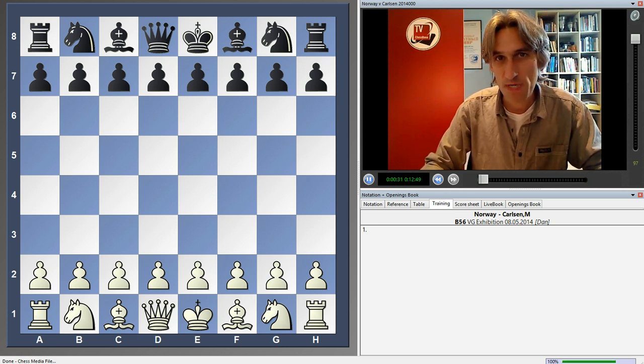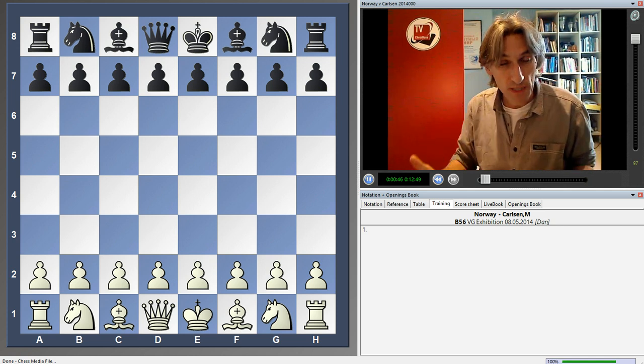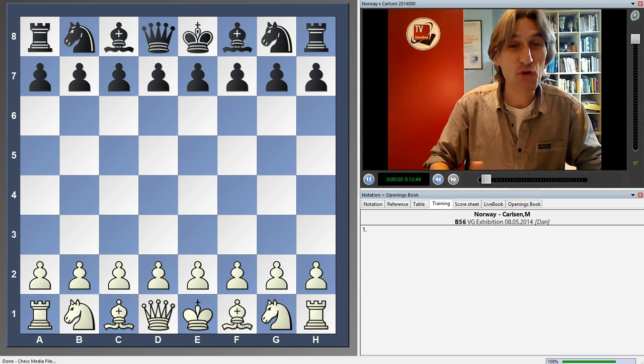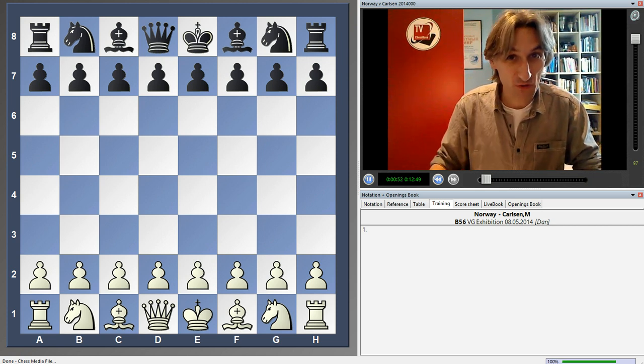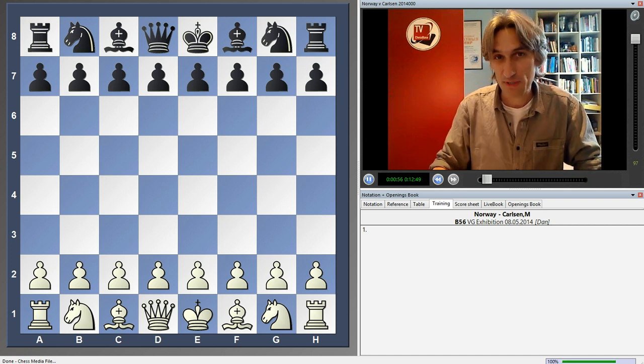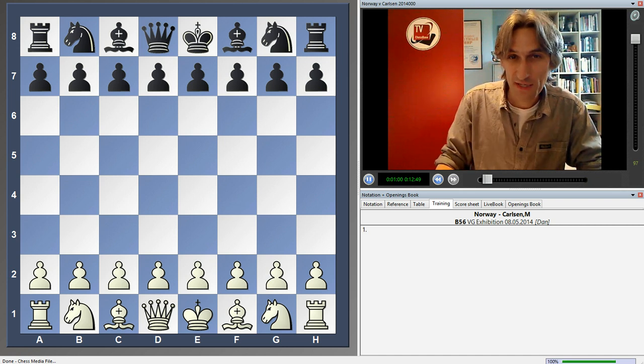Carlsen had one minute to make each of his moves. Then there were three experts - three Norwegian Grand Masters: Simon Agderstein, Jorn Ludwig Hammer and Leif Johansson - who would make recommendations. Norway would vote online; basically anyone could vote, but the match was only publicised in Norway, so in practice it was Norway against Magnus.